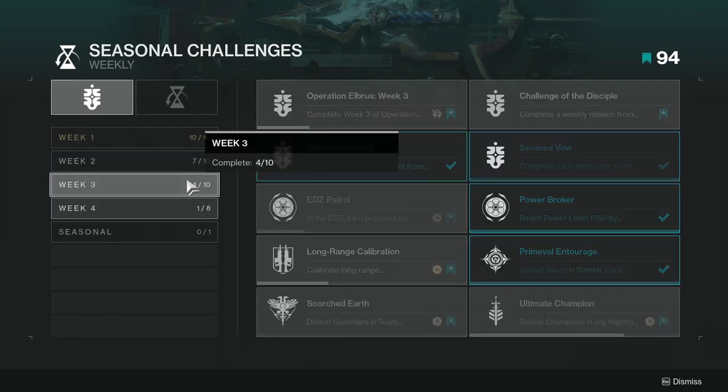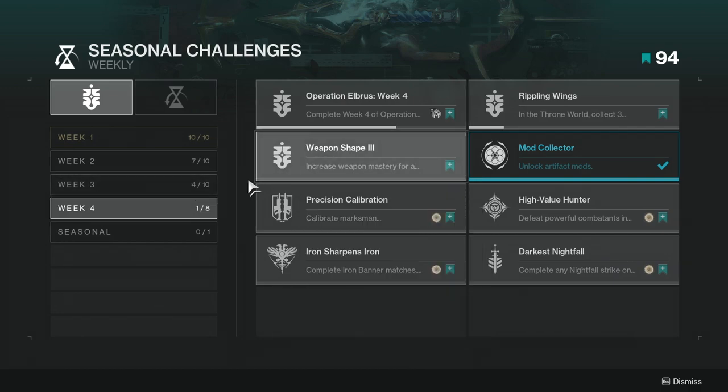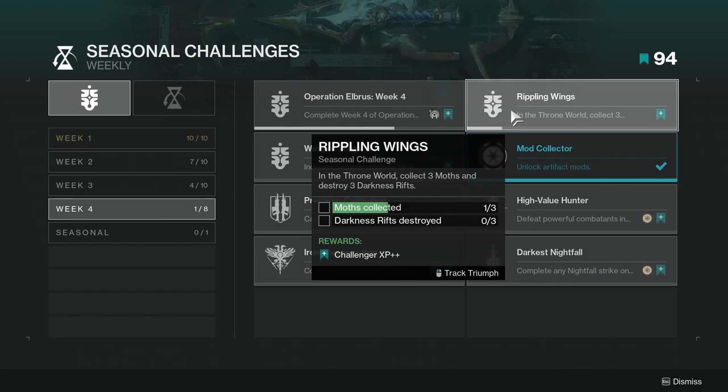This one's not going to be too hard if you're following the story. I haven't even done week three because I've just been busy with other stuff, but if you're following the story this is definitely not going to be hard at all. Next is Rippling Wings in the Throne World — collect three moths and destroy three darkness rifts.